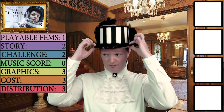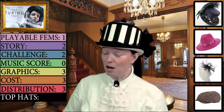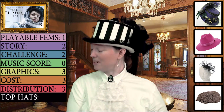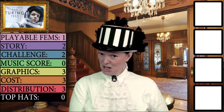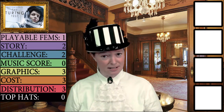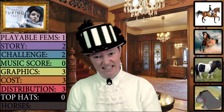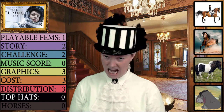Category eight is top hats. Sadly, there are no top hats in this game — it appears that there are no top hats in space. Rubbish. That scores a big fat zero. Likewise, category nine is horses, and there are no horses in this game either. So yet another zero, I'm afraid, for The Turing Test in category nine.